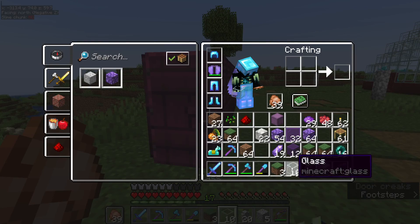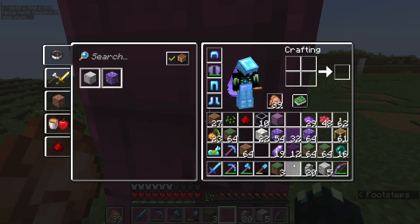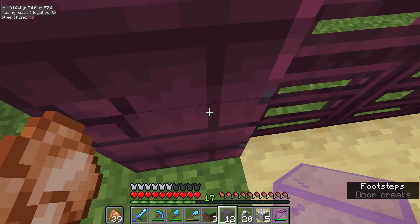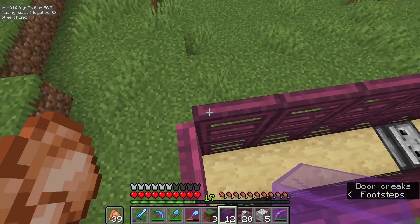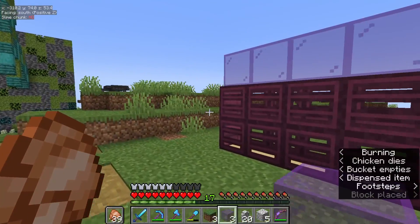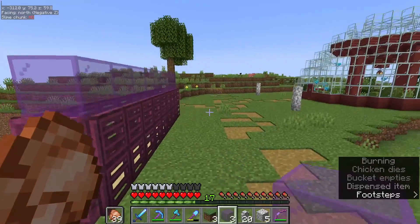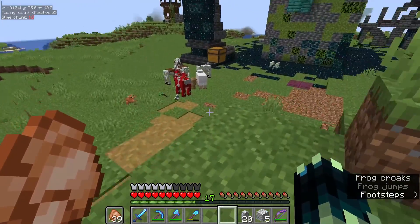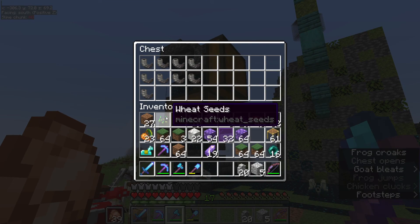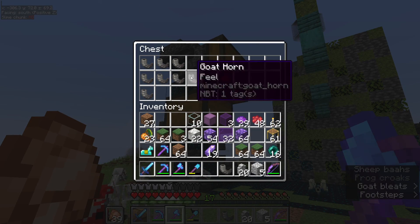Now we need to place the roof on top — I'm actually going to use these glass blocks here just because it will match with the rest of it, apart from the glass being a different color to the trapdoors. There we go — that now looks a little bit better. It's more out of the way, it's not randomly placed down over here anymore. Which is good — we can now take the goat horns.